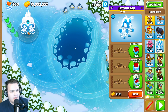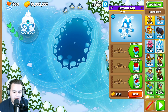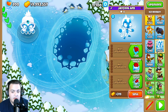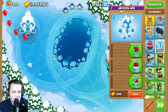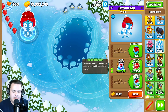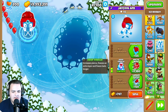The balance changes are fairly aggressive. Starting with the ice monkey: the base pierce is now 40, up from 30, so the base 0-0-0 ice monkey has gotten stronger. However, the deep freeze's extra cross-path pierce has been lowered from 10 down to 5, so that's been halved in strength.